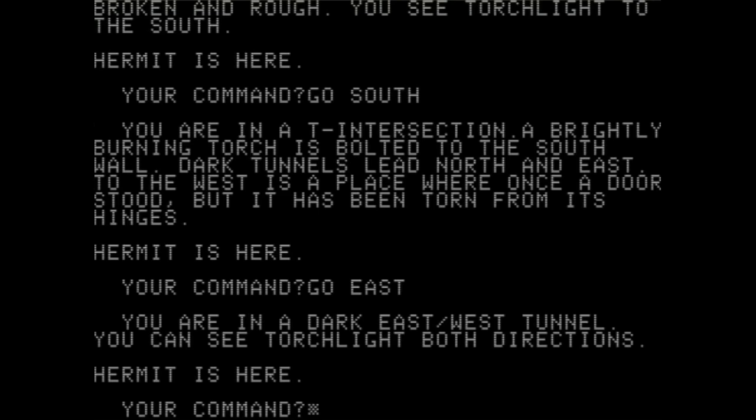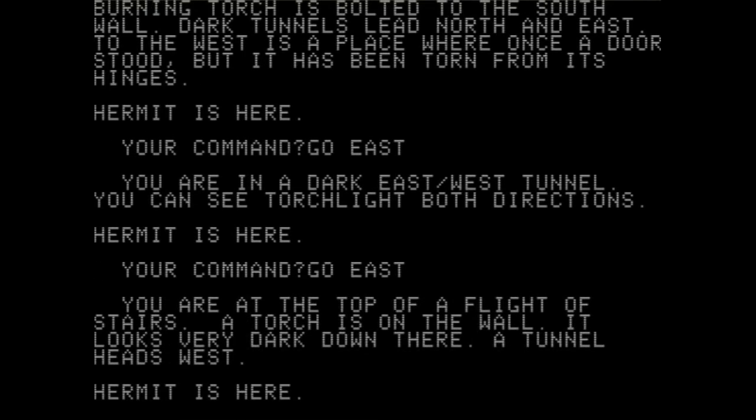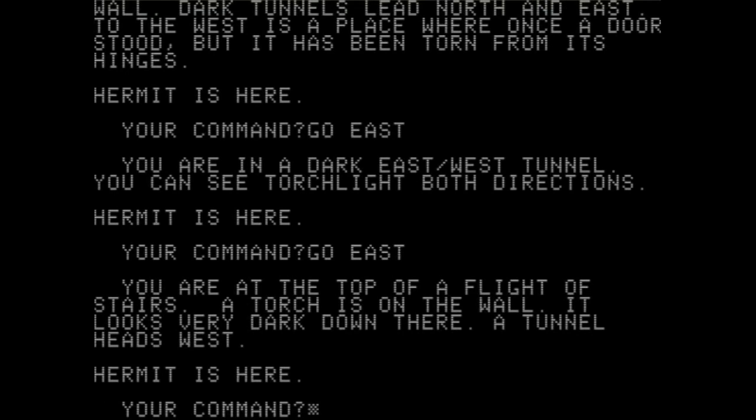If I was playing a more complicated dungeon, I might want to be drawing out where I am so I don't get lost. This is actually how old RPGs work — this is what people did. The adventuring party, it was up to them to draw out the dungeon as they went through it, just to keep their own orientation. I'm kind of tempted to do that, but I think this dungeon is simple enough. East-west tunnel — go east. "You're at the top of a flight of stairs, a torch on the wall, it looks very dark down there. A tunnel heads west."